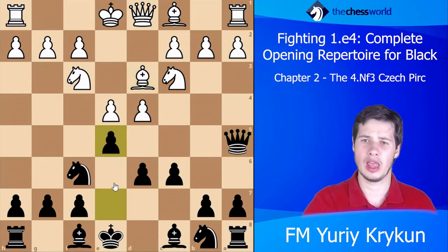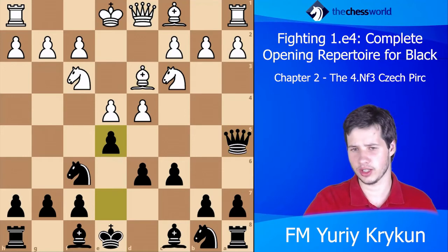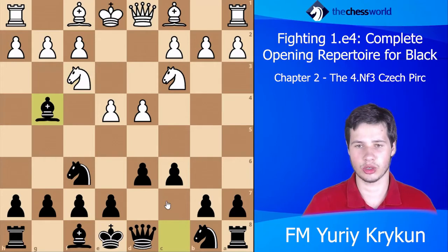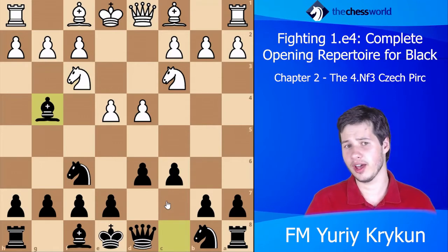e5 is interesting but generally I'm not a huge fan of those positions. The main move I wanted to present here is Bishop to g4.